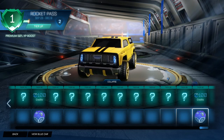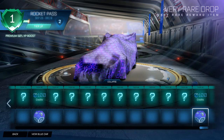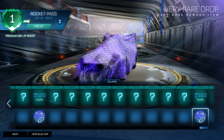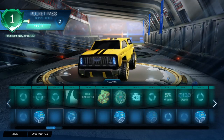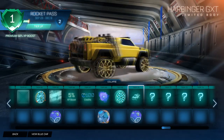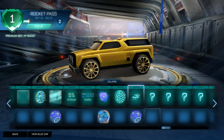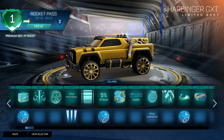That is it for Rocket League's Rocket Pass Season 1. It's weird saying Rocket Pass 1 again, but there are a bunch of awesome items. The Harbinger car will be really fun to use. I can't wait to get past Tier 70 and start unlocking painted versions of these items. Let me know what your favorite item is in the comments. I'll see you in the next one — goodbye!